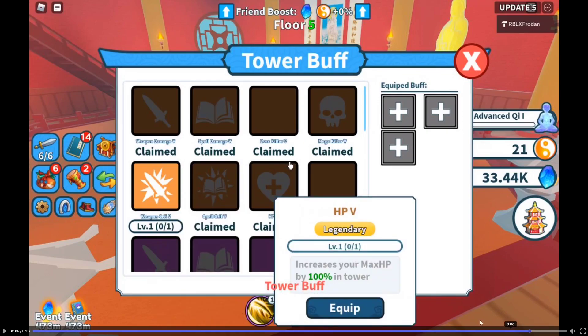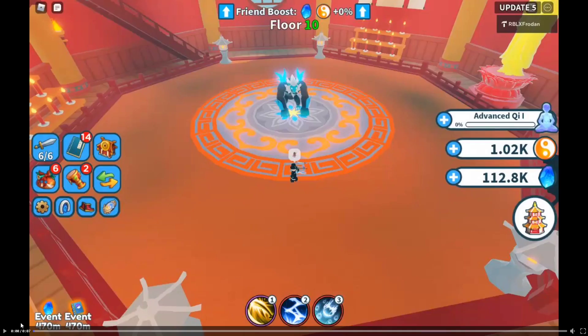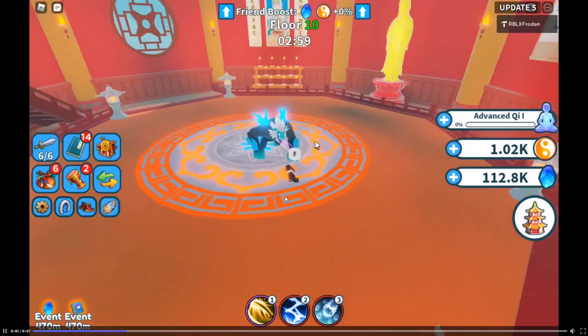Increase your max HP — so the buffs look really strong in the tower. Let's look at this next one — insane design as well. I like it, icy monkey man.